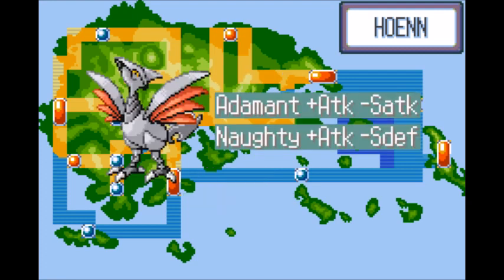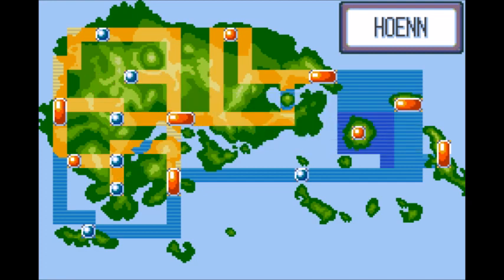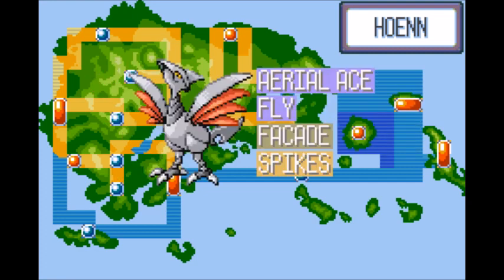A good nature for Skarmory would be Adamant or Naughty to make its Attack a lot better. Since all of Skarmory's good moves are physical, it'll also help to get Skarmory 252 Attack EVs. A good moveset for Skarmory would be Aerial Ace as a go-to move — it never misses and hits hard against Fighting, Bug, and Grass types.